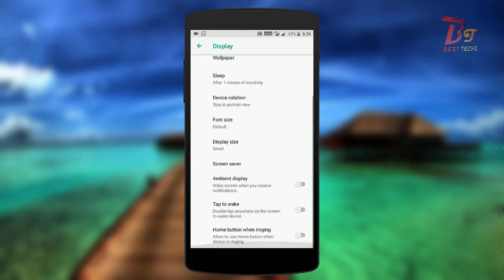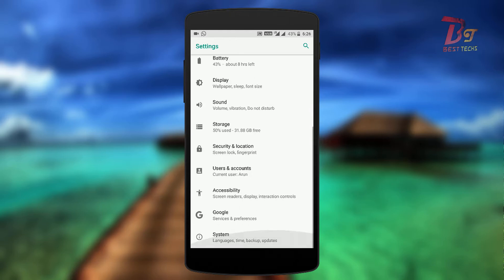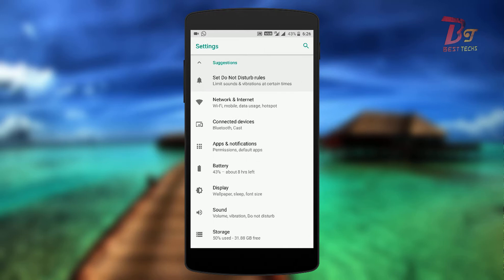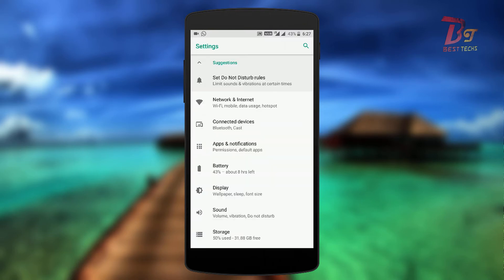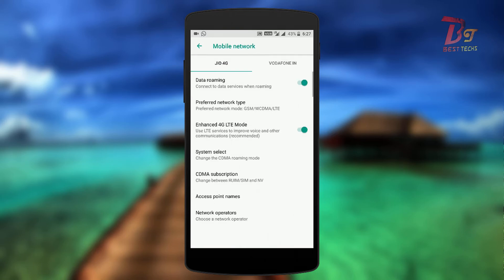The double tap anywhere on the screen will also work, though I usually disable it since we have a fingerprint sensor. Talking about the fingerprint, if you have an FPC sensor then fingerprint works with this ROM. Sadly, for Goodix sensor users, fingerprint doesn't work on any Oreo ROM yet. Also, this ROM does support HD calling and VOLTE 4G LTE mode.